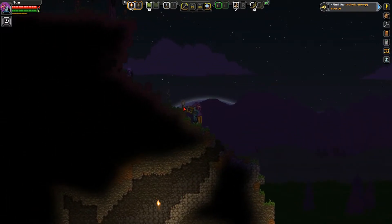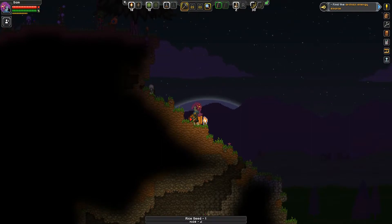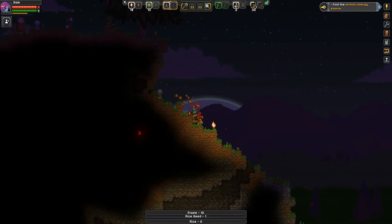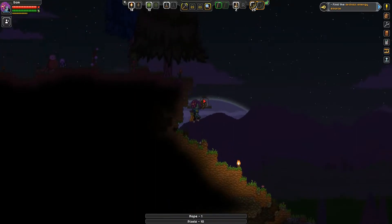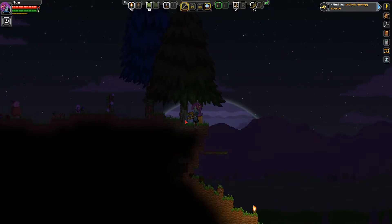I'm going to light it up as we go just so we can see what we're doing. There's another rice seed — definitely grab that. We'll use some platforms there. There is some iron there but I'm not too bothered about collecting that right now. We will get the trees though — chop those down. I can see some cotton which is really nice.